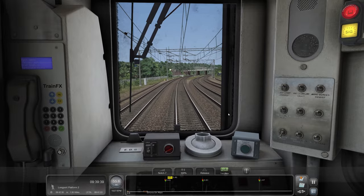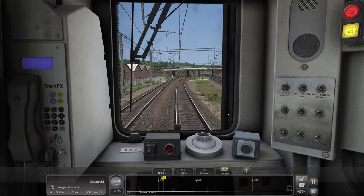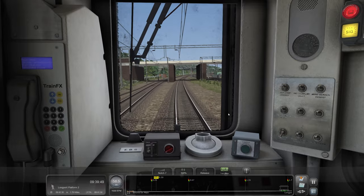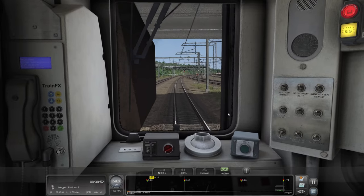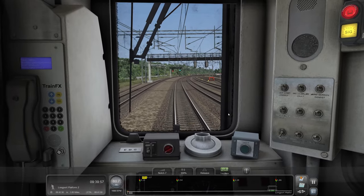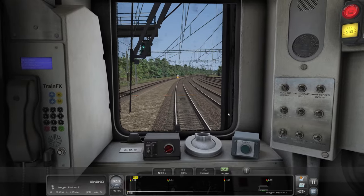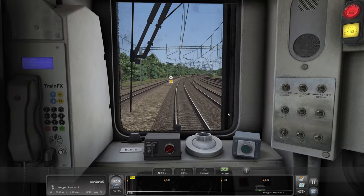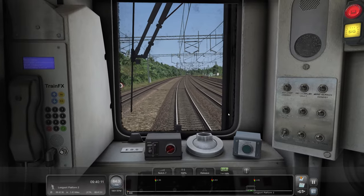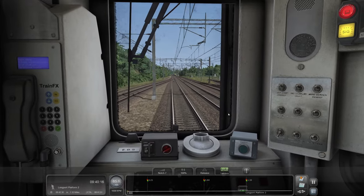There's a link in the description on where you can acquire this route. There are a couple of things that you do need. When I first ran this route there was a load of milk bottles in the track — milk bottles absolutely everywhere. As it turned out, I hadn't got the latest version of the Alan Thompson's Sim Overhead Electrification Pack — basically all the knitting you see above us. If you don't have version 9 or newer, it won't work. Well, the route will work, but you just have no overhead wires.